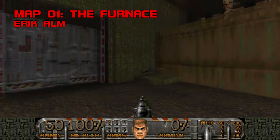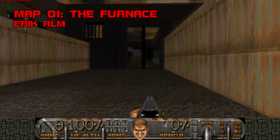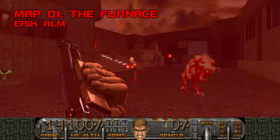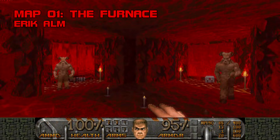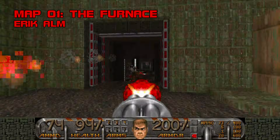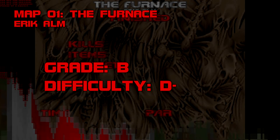Map 1: The Furnace. Exactly what you'd expect from the author of Scythe — the Furnace is a snug, compact map with deceptively thorough detailing and palatable fights. It's a mature opener. Unfortunately, the majority of the next 31 levels don't emulate Alm's dedication to efficiency. Grade B, difficulty D-.